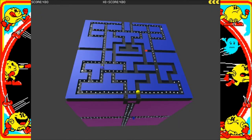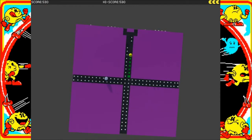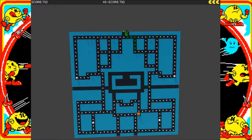Isn't this the most gimmick-heavy thing that we've featured for a while? What we've got here is a completely 3D Pac-Man clone that takes place on a six-sided cube. Each side of the cube features its own maze, but they're all interconnected.